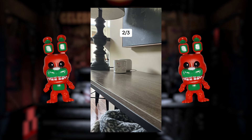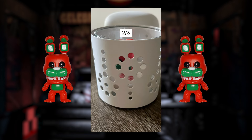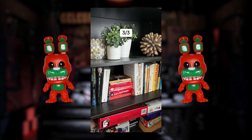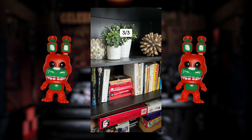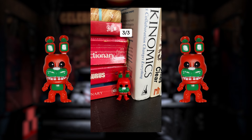Now here is your second photo and here comes the reveal in 3, 2, 1, and there's Bonnie. Now here is your final photo in this episode of FNAF I Spy. Go ahead and try your best to locate Bonnie in this picture. Think you know where Bonnie is? Well, here comes the answer in 3, 2, 1, and there's Bonnie.